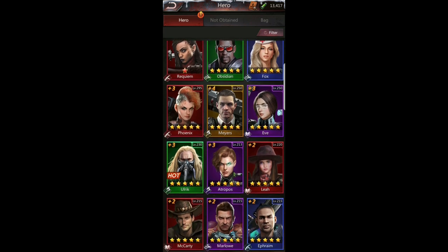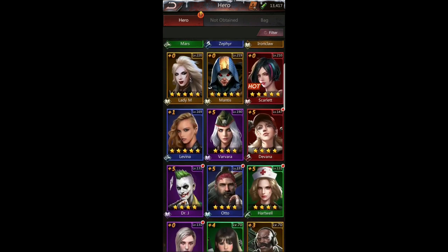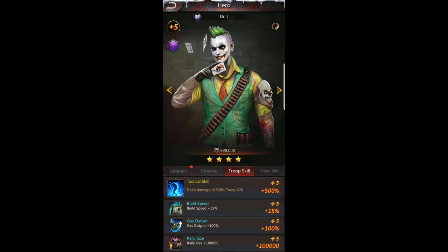Dr. J is a great one — his troop skill gives plus 100,000 rally size at plus five, which is a pretty big deal. There are others that give even more than that, but Dr. J is one of the easiest to get to plus five with a little luck. Understanding how to go through and check these heroes, see what they're about, and match them to what you have is key.